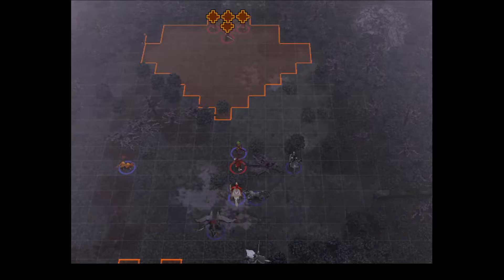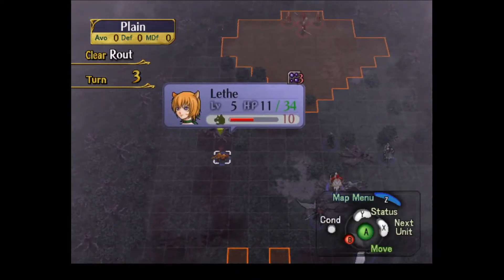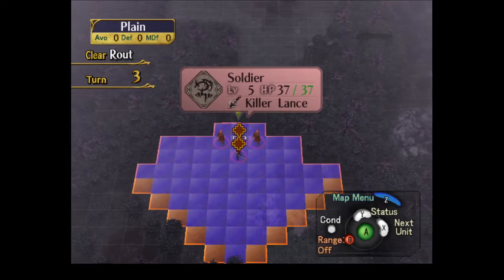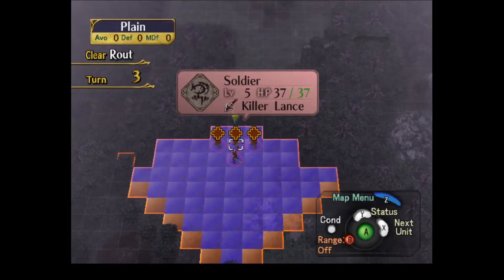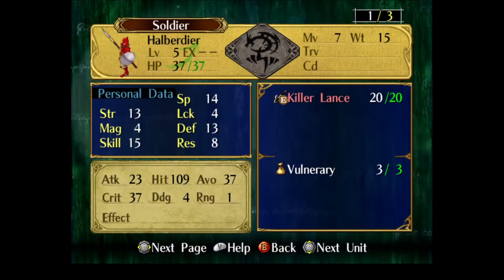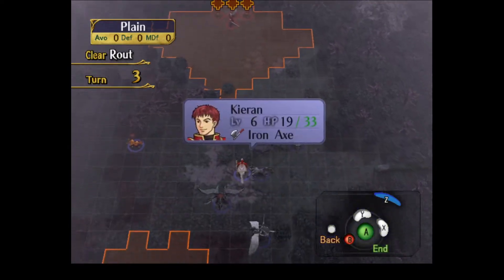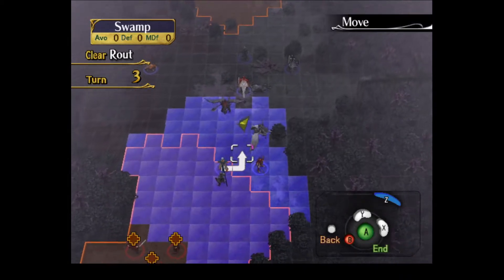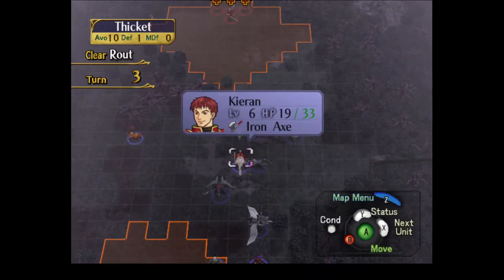I do have a couple of side objectives I want to do. Can you reach? Just the mages — the mages don't reach there. Okay, Killer Lance. But he can't get into the bush anyway. Can Smitebot help? Smitebot can't reach! Doesn't the boss have a Killer Lance? Well, he's not necessarily the boss — he's just a promoted enemy. I don't know if you'd count a generic with no portrait as the boss, but yes, he does have one, and he drops it.